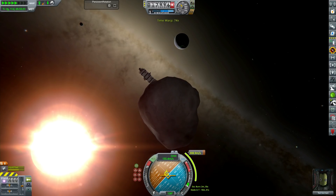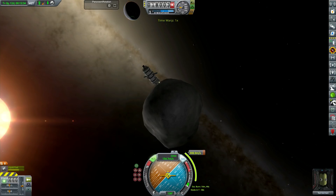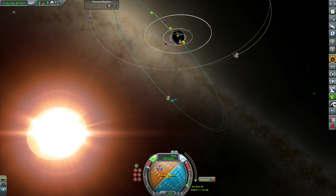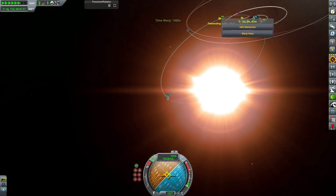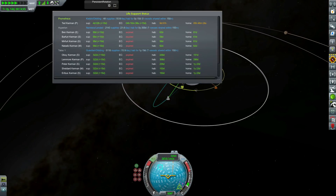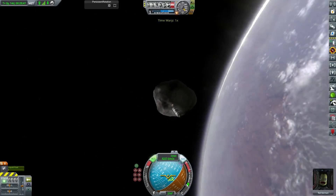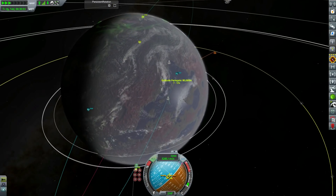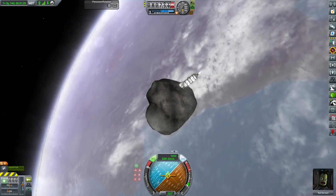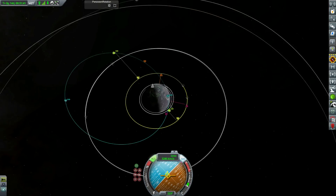We have to do a rather inefficient burn to entirely reverse our orbit. I noticed before we reduced our apoapsis height too much, but that uses quite a bit of fuel. So we're not going to have enough fuel now to bring our apoapsis down and also change the inclination. We'll have to bring down the apoapsis as much as we can and then launch a second mission to refuel and change inclination before getting into orbit around Guardian.